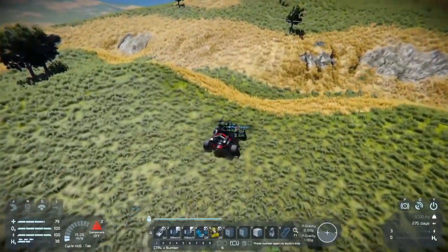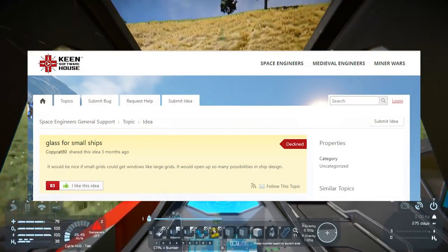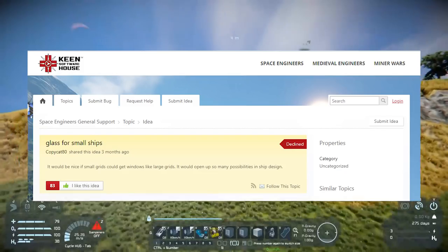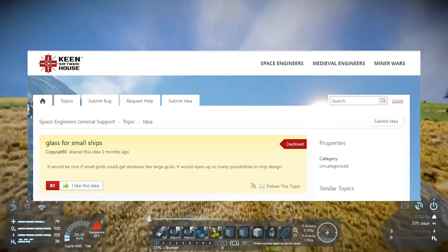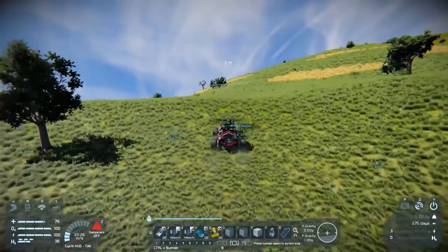Speaking of an actual statement from the developers, recently a player submitted the idea of small ship glass being added to the game via the Keen Software House support website with the same reasons that I mentioned above. At Keen Software House, the developers responded — and you can see their reply on screen now.